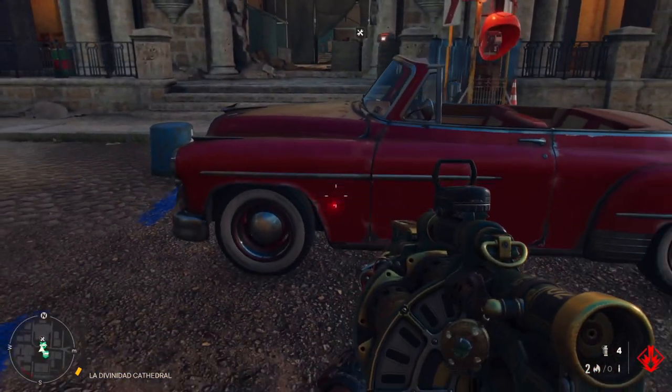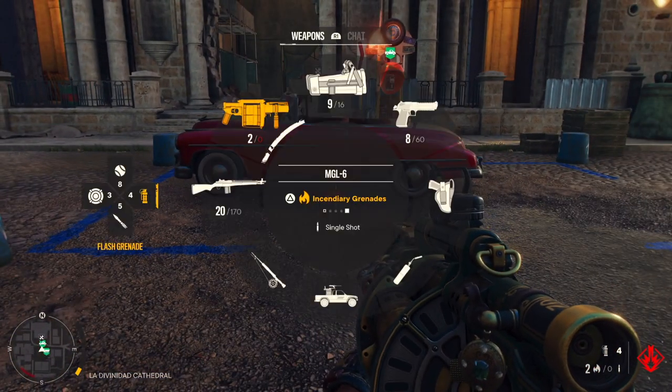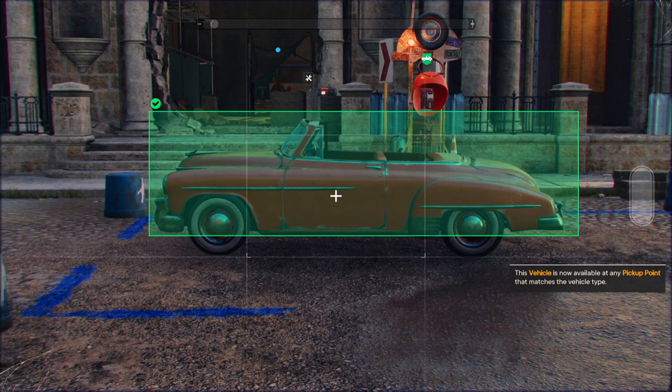Once you get here, park the car inside the blue lines. Then press up on the D-pad. Also, don't stand too close to the car. After the car is scanned, you will get the message that the vehicle is now available at any pickup point.